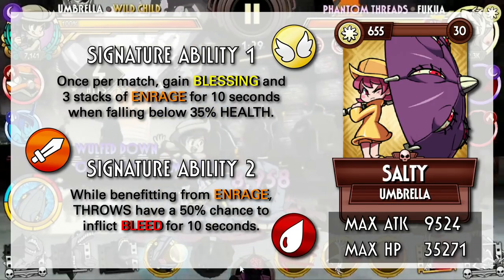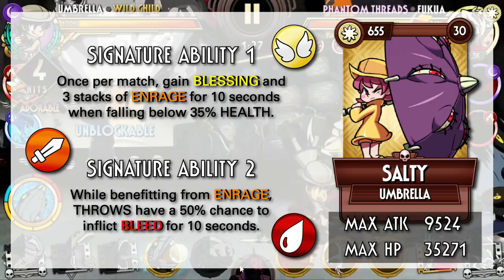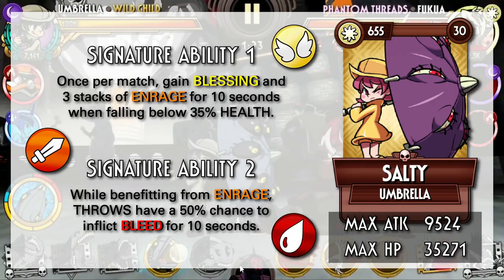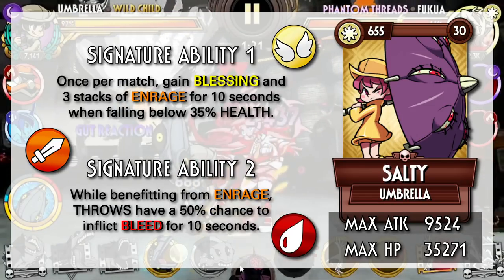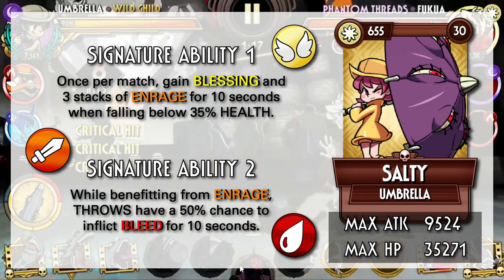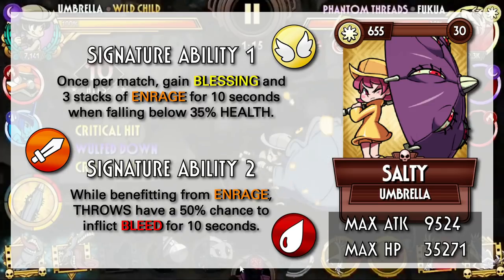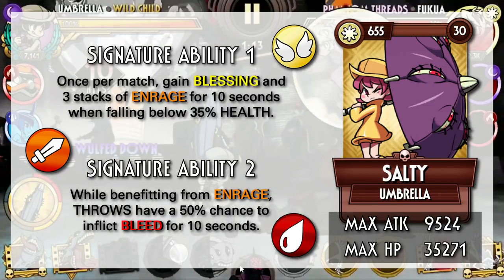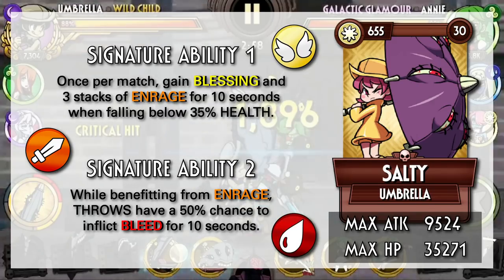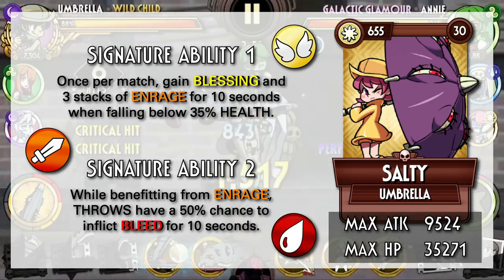We'll first start with Salty. Salty has access to Enrage and Bleed, which together makes her a pretty strong offensive variant. However, the Enrage is locked under a health threshold, and while she does have Blessings to help, you generally want to stay healthy throughout the fight. Umbrella does have plenty of ways to regain health, but I dislike the fact that you purposely need to be in low health to get those Enrage stacks.